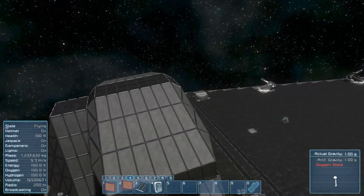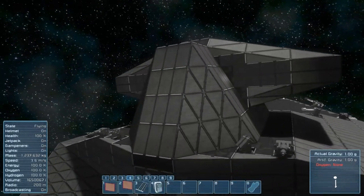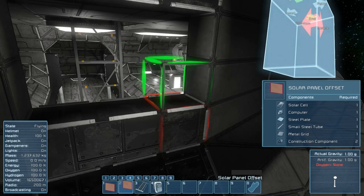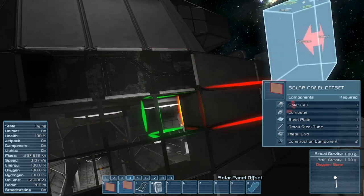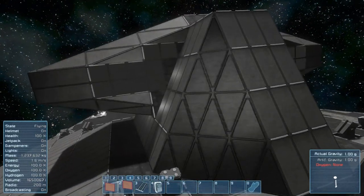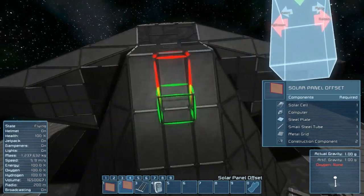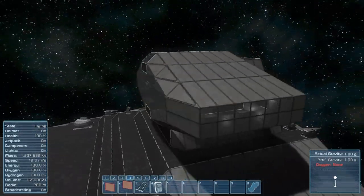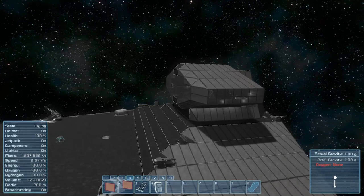I'm pretty happy with that - I think our solar panels are good. We've got the ones in the front that'll charge when you're pointing towards the sun, and ones on the sides - left and right. Let's put a few on the back as well, kind of just because we can. I might take the back bridge ones off since they don't really look that good - functionality over looks. If we put some on the back I think it'll be fine. I'm happy with that - our solar panels are done. We have some in all directions other than the bottom, which you don't really need.